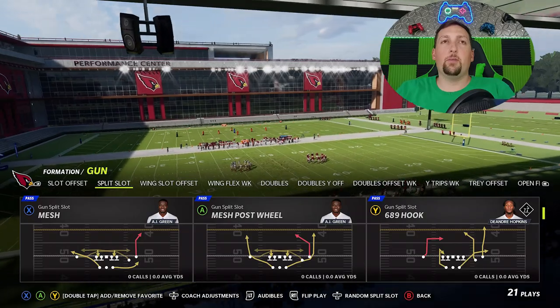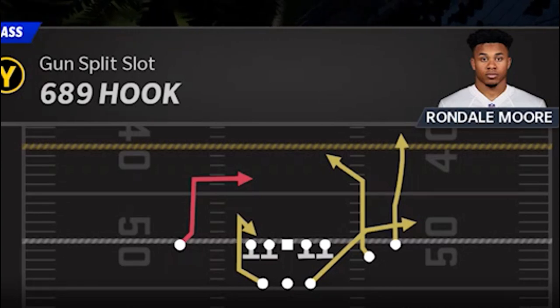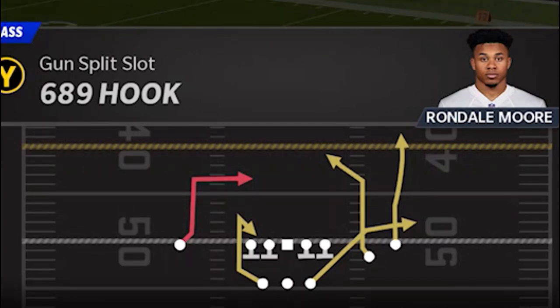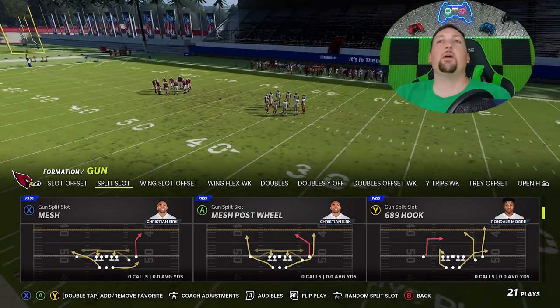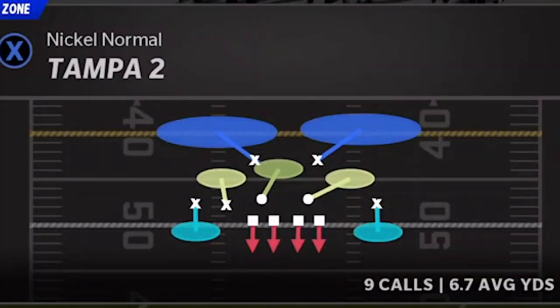Since I typically start off with cover 2 zone, I'm going to start off with this particular play here, the 6-8-9 hook. This particular play is something I've shown a lot in the past — it's just a very good play when it comes to pretty much any coverage. There is another specific route in this play that's very good against cover 2 zones, so let's go and pick that. We're going to pick cover 2 on the other side once again.